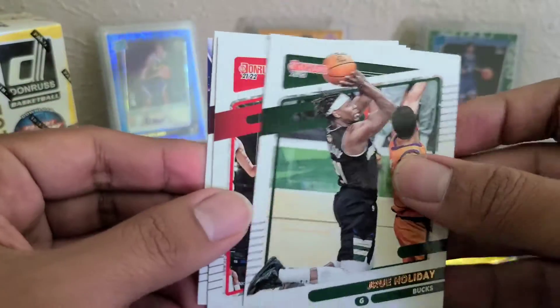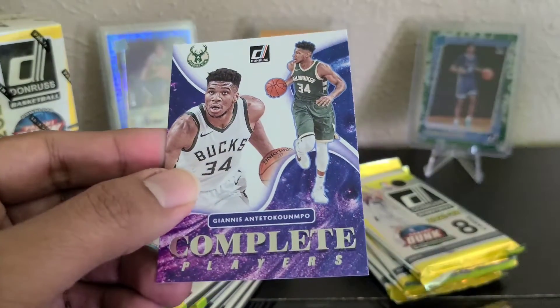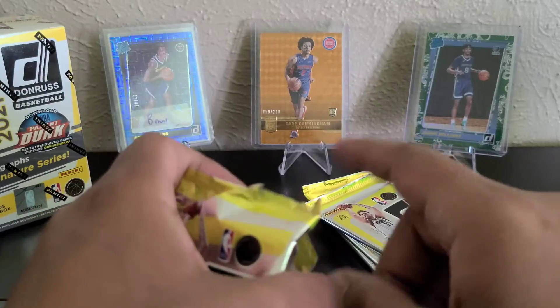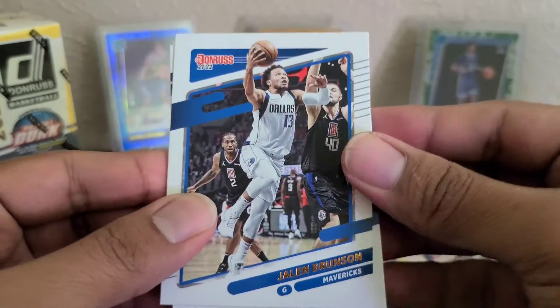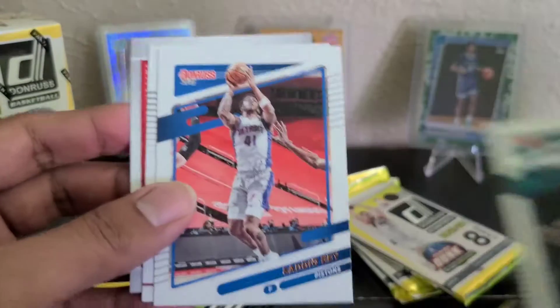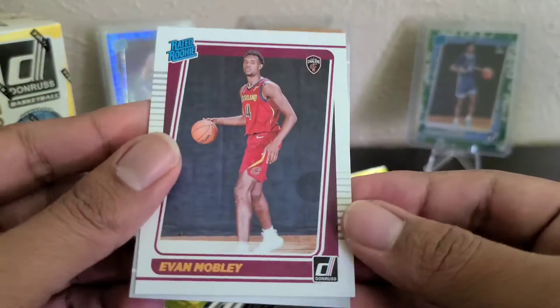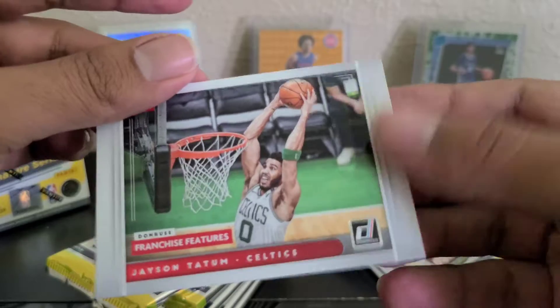I think the first insert here — Sexton — and Giannis, Complete Players. So far those are the best cards I've pulled of this year's rookies. Here we got Brunson for the Mavs, Poku, Michael Porter. Sadiq Bey scored 51 or 50 a couple days ago. There we go — the front runner for Rookie of the Year, Evan Mobley. And then Franchise Features, Jason Tatum.